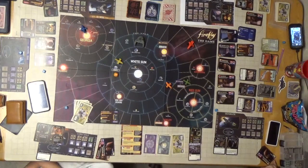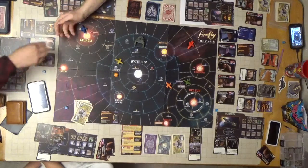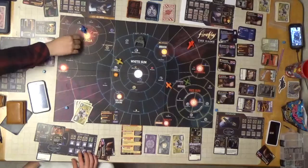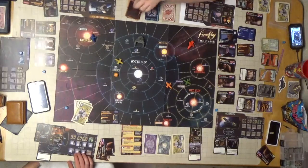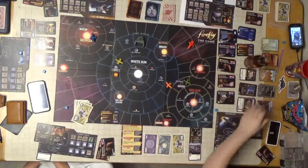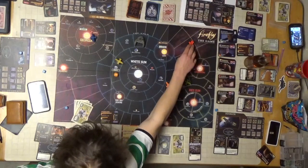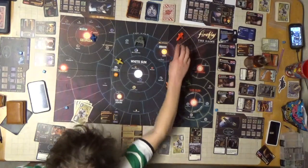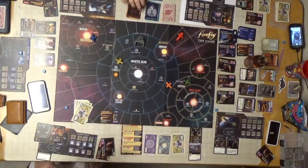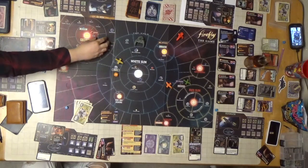I'm going to burn - full burn. Give me a fuel. One move: the Reavers have killed you - player to your right must move the Reaver Cutter one sector within Border Space. Oh, that's me. Make the two factions fight - move them away from us. Keep flying.